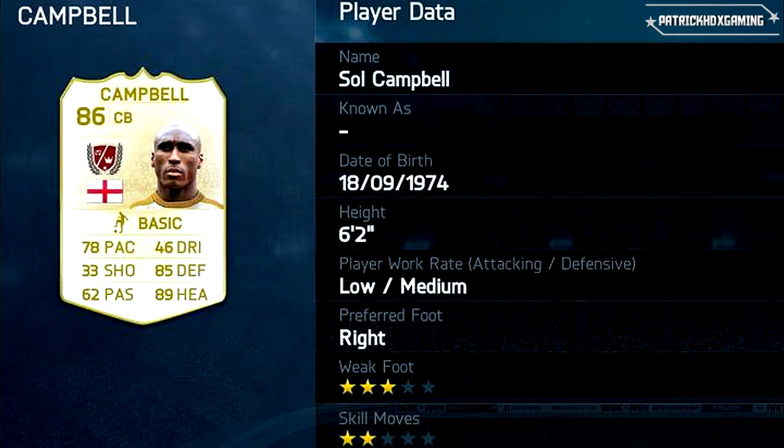The first one is Sol Campbell, central back from England, 86 rating. We are beginning with the lower ratings — 78 pace and great defending attributes with 85, 89 in headers. These are very good attributes for a central back in my opinion — very fast, very good on headers and also very strong. Weak foot three stars, skill moves two stars.